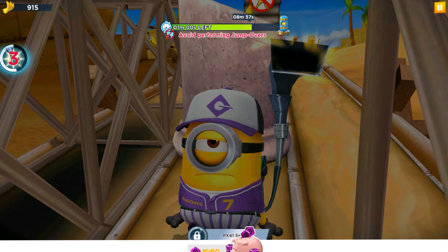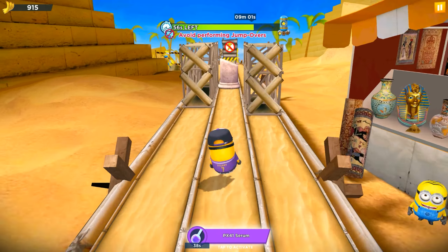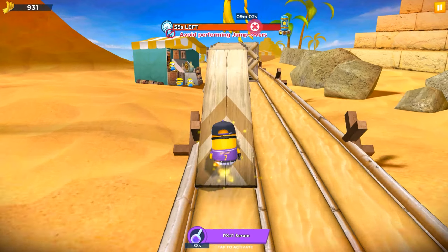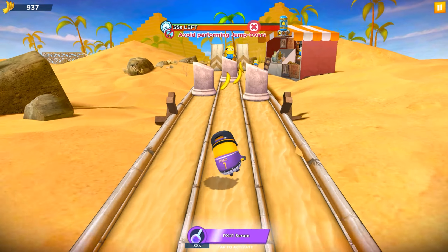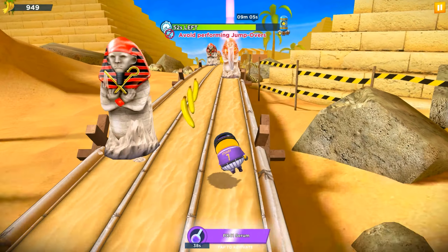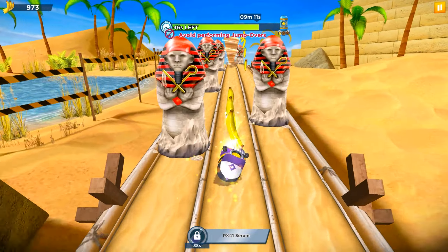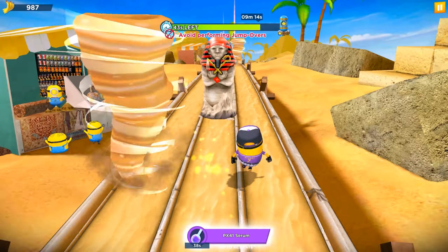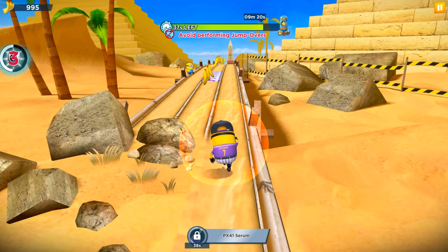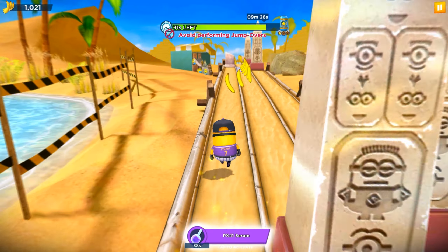We failed a second time, and I don't think this approach is working. With an avoid mission, there's no other way — you simply have to avoid it. The evil minion is a really good solution, but I realized I was trying to perform near misses to charge the bonus and power-up. So we'll give up performing near-miss jump overs and instead drop the shields. We'll collect as many evil minions as possible — that's one of the best ways to complete this mission.